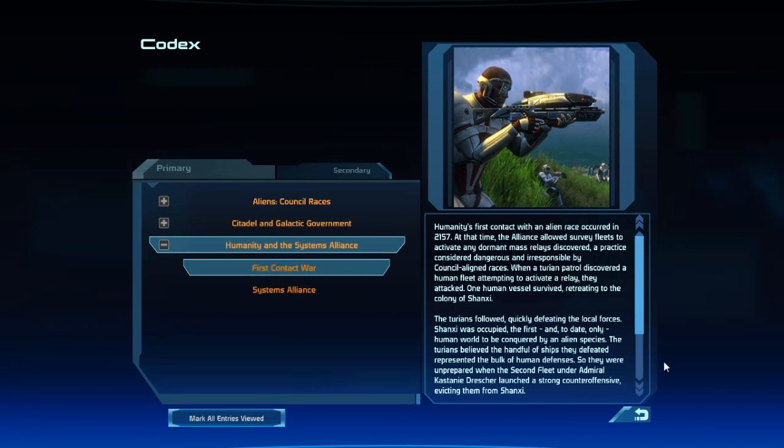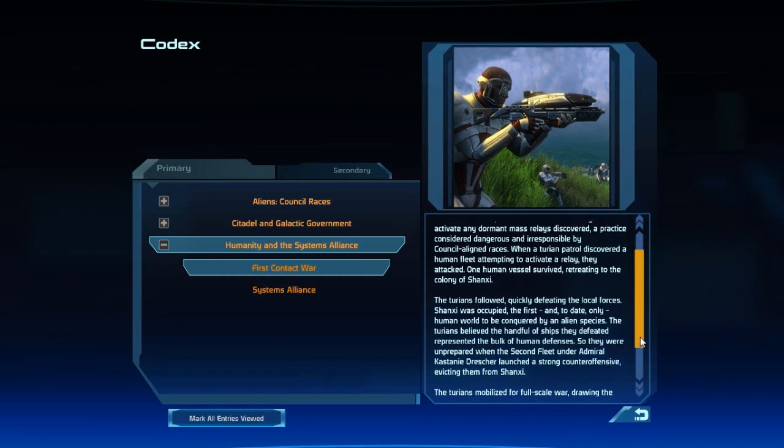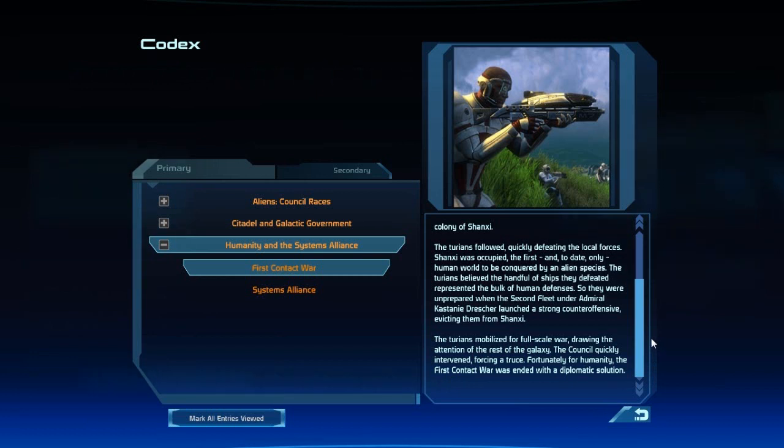Humanity's first contact with an alien race occurred in 2157. At that time, the Alliance allowed survey fleets to activate any dormant mass relays discovered — a practice considered dangerous and irresponsible by Council-aligned races. When a Turian patrol discovered a human fleet attempting to activate a relay, they attacked. One human vessel survived, retreating to the colony of Shanxi. The Turians followed, quickly defeating the local forces. Shanxi was occupied — the first and to date only human world to be conquered by an alien species. The Turians believed the handful of ships they defeated represented the bulk of human defenses, so they were unprepared when the Second Fleet under Admiral Castany Drescher launched a strong counteroffensive, evicting them from Shanxi. The Turians mobilized for full-scale war, drawing the attention of the rest of the galaxy. The Council quickly intervened, forcing a truce. Fortunately for humanity, the first contact war was ended with a diplomatic solution.